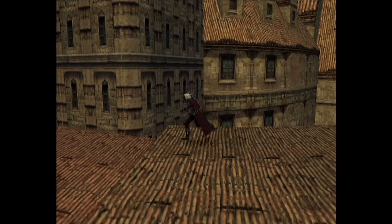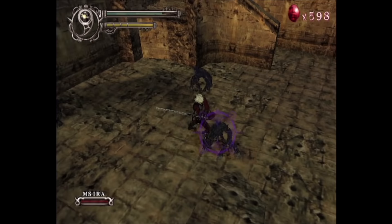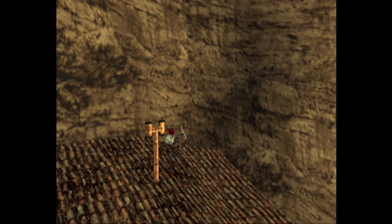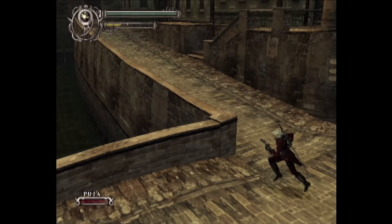Devil May Cry 2 came next. This one is pretty much more of the same, but the areas all seemed much bigger. It still retains the camera angle switching as you move around in each scene, and that will mess you up, especially when going through doorways. The fighting feels slightly more refined, and personally I do feel that this game improves on the first one. This one comes on two discs — a Dante disc and a Lucia disc. Why they didn't just put it on a dual-layer DVD is beyond me, especially since many of the assets are repeated on both discs.